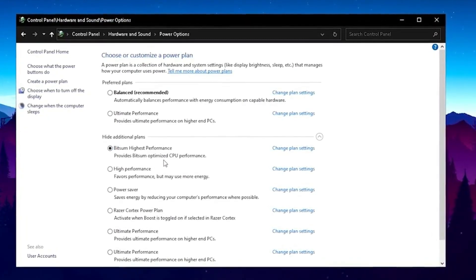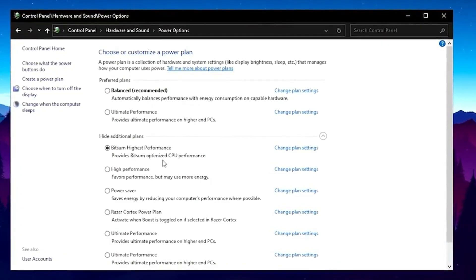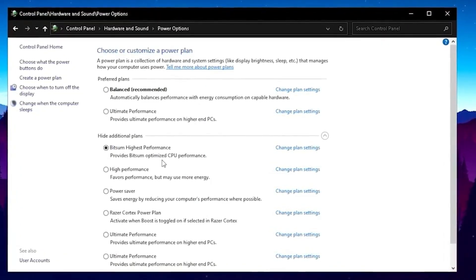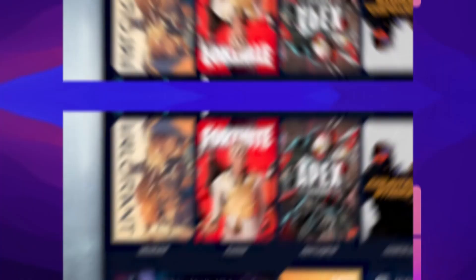It provides Bitsum optimized CPU performance — this is truly the best one you can get out there. I'm going to leave the link to this program in the description so you can read up on it for yourself. With that, we're already done with this first step. Let's continue with the next step.